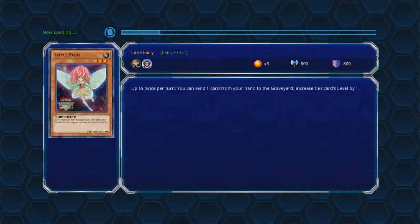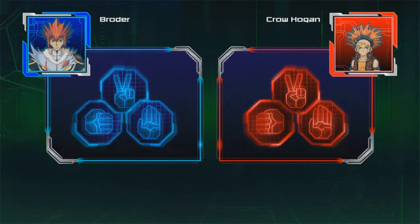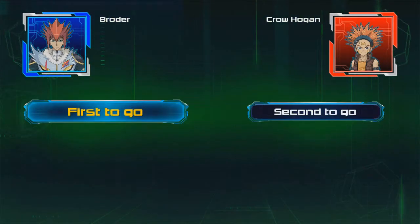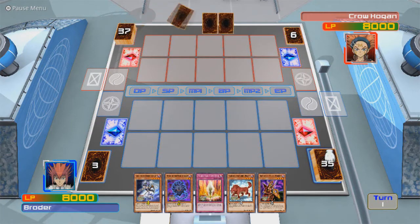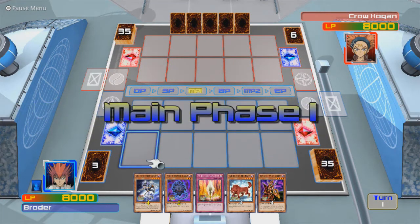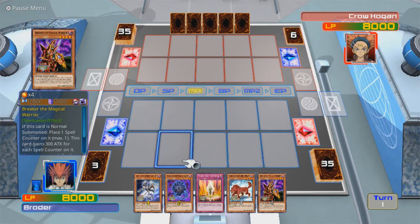Not looking forward to facing Crow again after what happened last time we dueled against him. But maybe Broder has a better deck to use. I remember the first guy — Dragonhead Thor. I think this guy has Loki for the Aesir cards. I do like that I have Breaker, though. Breaker's pretty good.